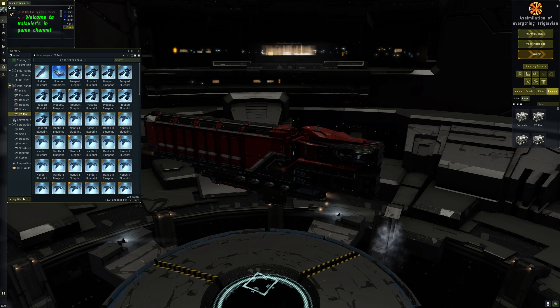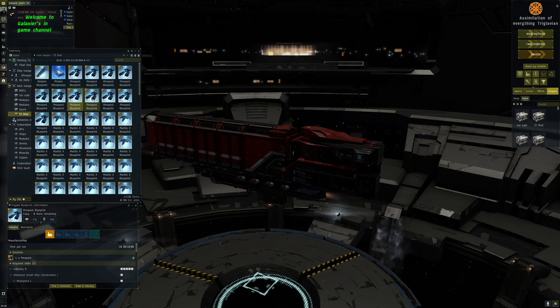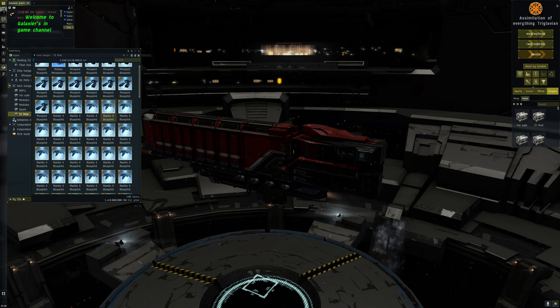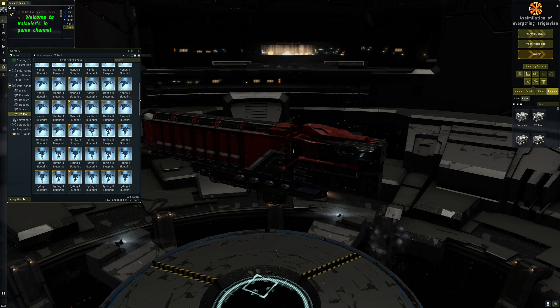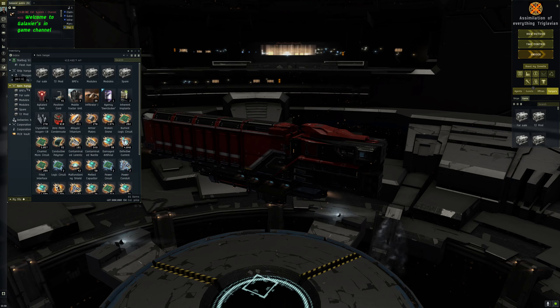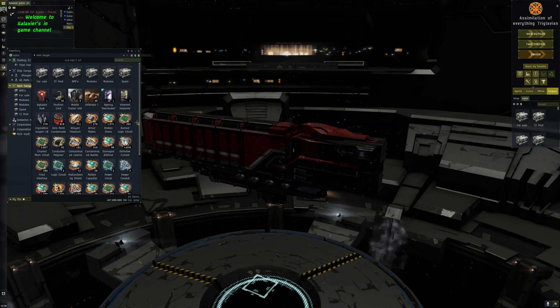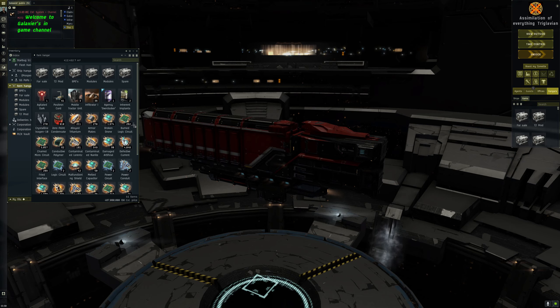That's research for your blueprints, copying, and invention covered. I'll go into more detail about research agents in another video soon. There's a lot more to cover on this industrial guide so stay tuned guys. If you've got this far, thank you very much for watching - you're absolutely awesome. Until the next one, look after yourself and take care.